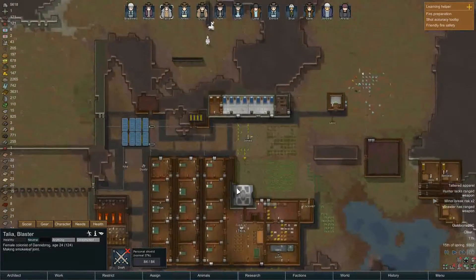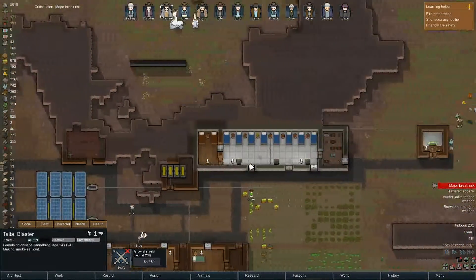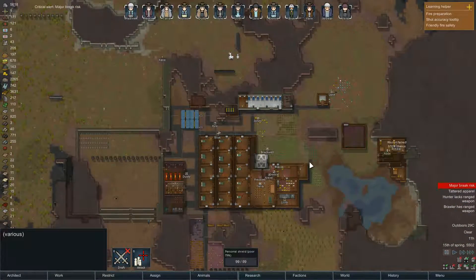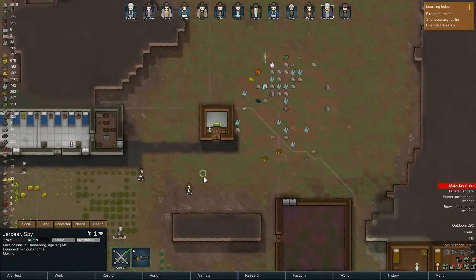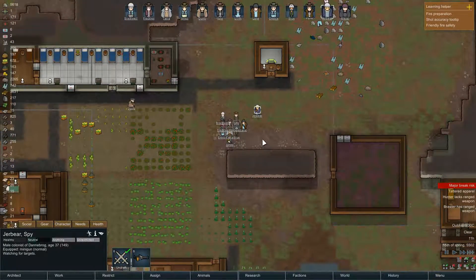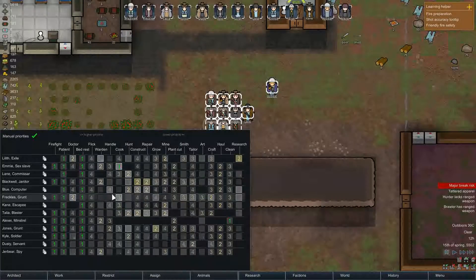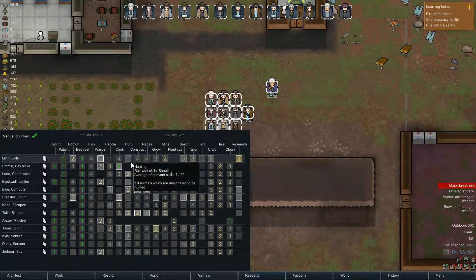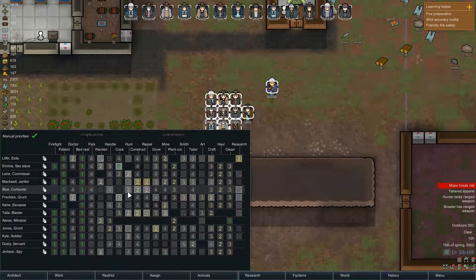Hunter Lex ranged weapon — Talia, yeah I know. I wanted to do a big rifle exchange, let's actually do that now while everyone's awake. Okay everyone's here — it's the hunting skill, so Lilith, Lane, Blackwell, Blue.